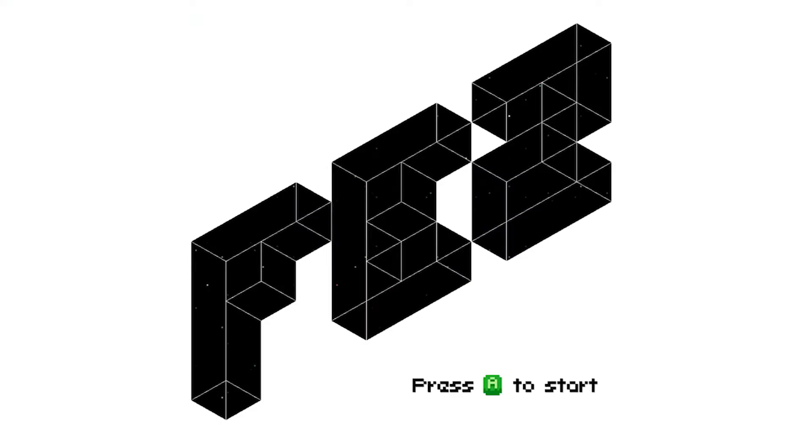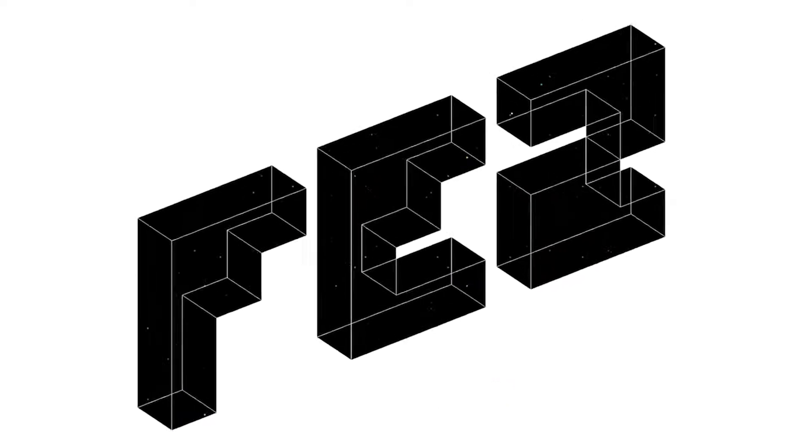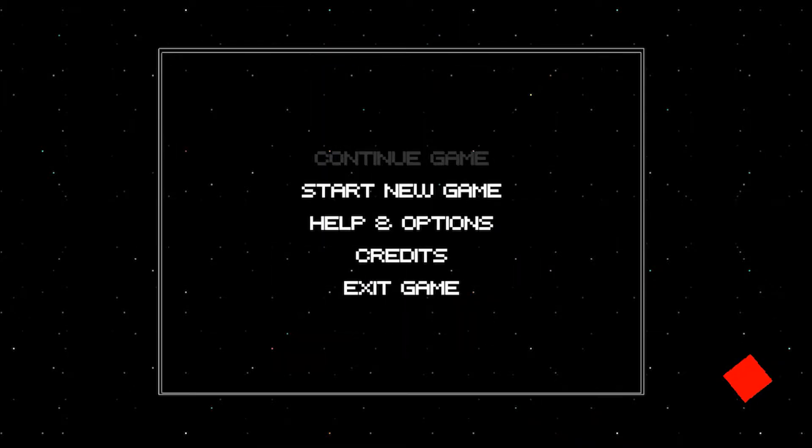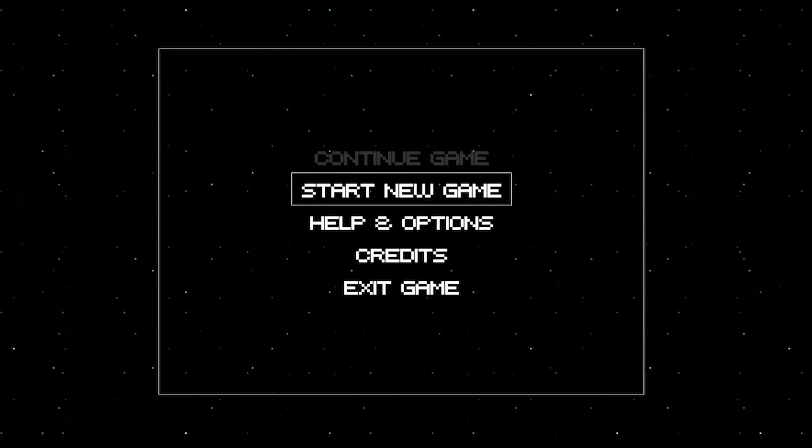Hey everybody, today we're going to be trying out Fez. It is the new free game from the Epic Game Store. This is basically a 2D platformer that can go 3D, kind of like Paper Mario but I think this one is a lot better. It plays real smooth. I have played it before — this is considered an indie staple, a really popular game, so let's give it a shot.